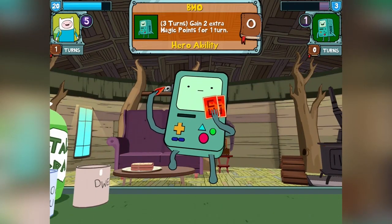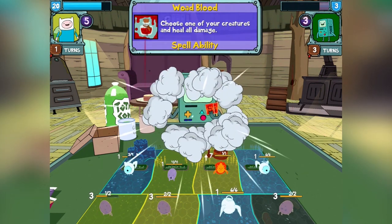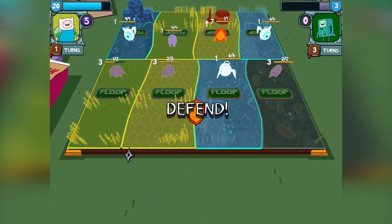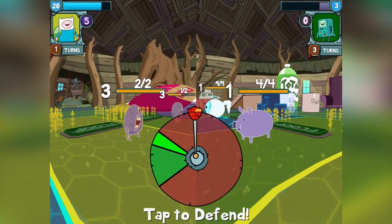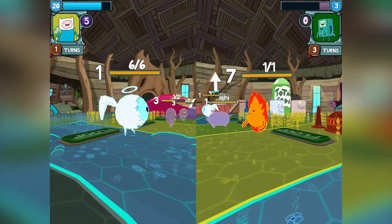We each have points at the top of the screen — the goal is to get rid of all your opponent's points. BMO just used this special ability that every character has. Now, if you defend in that perfect spot, you actually do damage back to them.